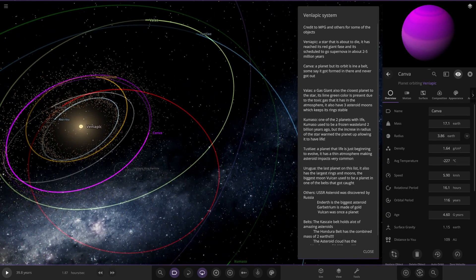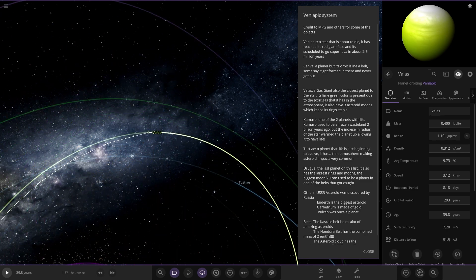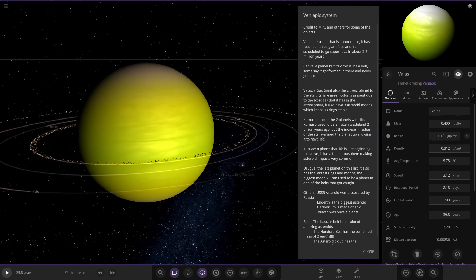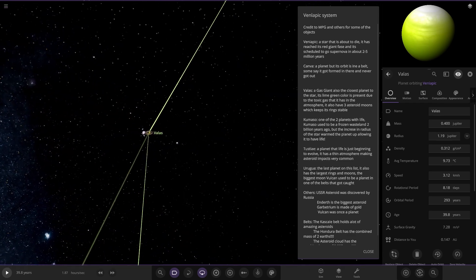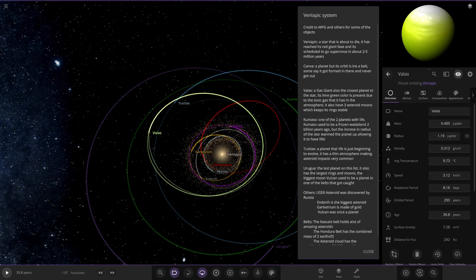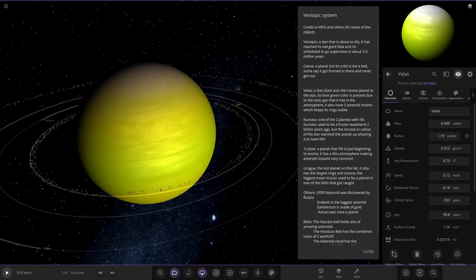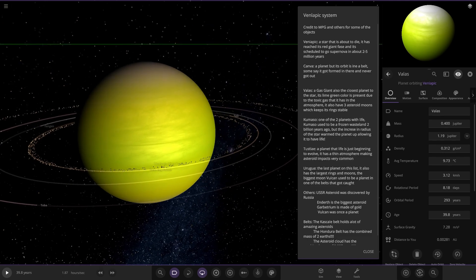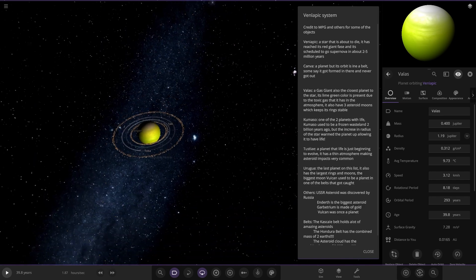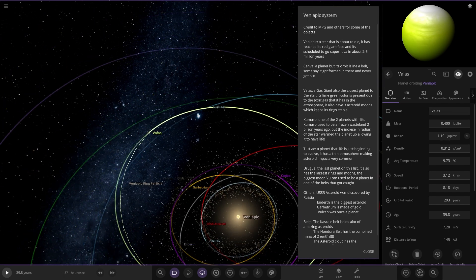Moving on, we've got Valas next. Oh, we've got a lime green gas giant - also close to the star, though Canva is definitely closer. Its lime green colour is due to the toxic gas in its atmosphere. It also has three asteroid moons which keep its rings stable. There's quite a lot of rings. I'm quite surprised the game is running as well as it is.